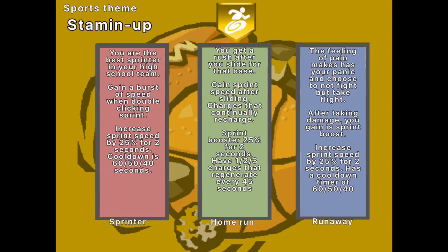The next one is Home Run: after you slide, you get a sprint boost of 25% for 2 seconds. You can upgrade how many charges it gets from 1 to 2 to 3 charges, and it regenerates every 45 seconds. Then the third one is Run Away: when you take damage, you just get a sprint boost for 2 seconds, with a cooldown of 60 to 50 to 40. That's kind of interesting because it says taking damage — so if you throw a grenade and nick yourself, you'd run a bit faster. That'd be a speedrunning tactic.